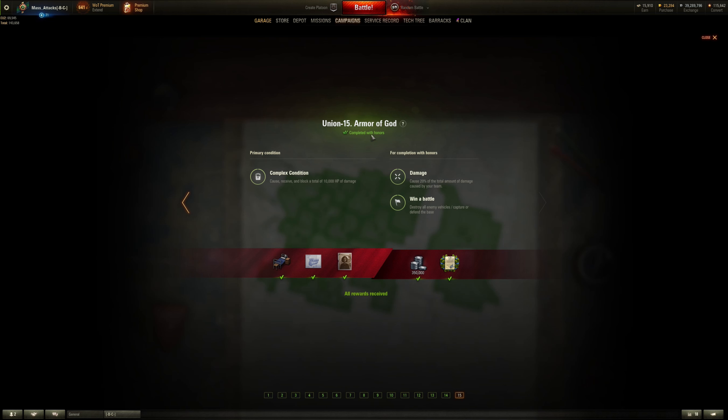This is the mission: Union 15, Armour of God for the Chimera. The primary condition — you've got to cause, receive, and block a total of 10,000 hit points of damage. The secondary — you've got to cause 20% of the total amount of damage caused by your team. And you've also got to win the battle. So let's have a look at the battle.